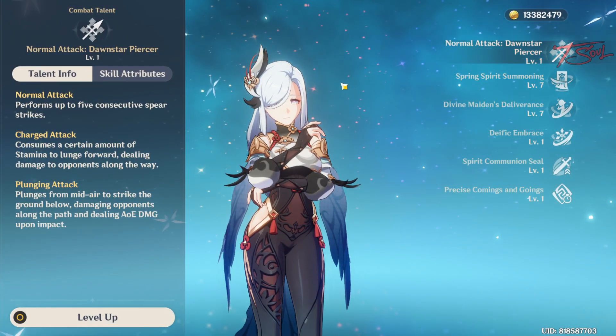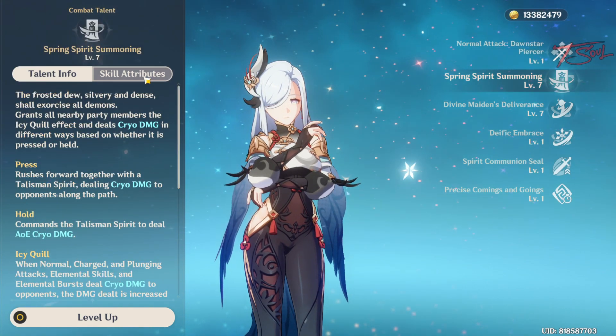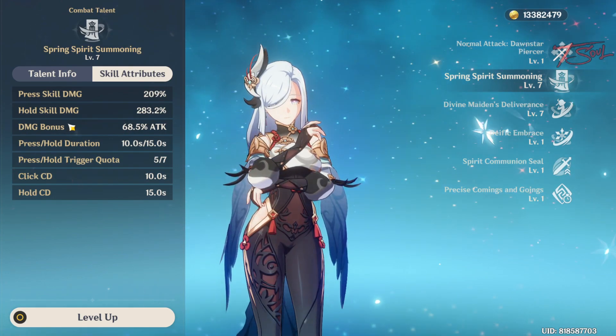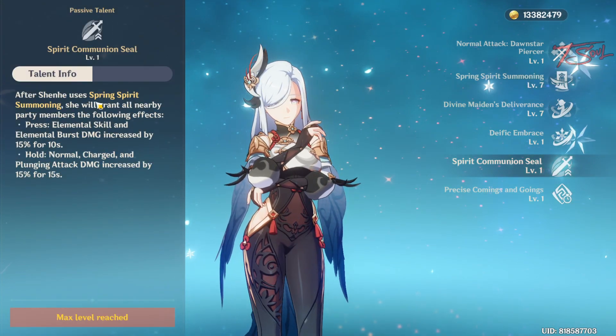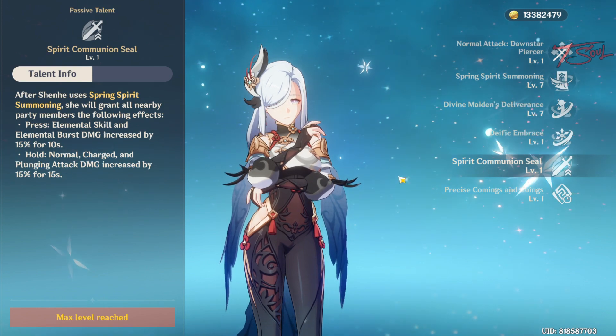Both of Shen He's abilities are great to level. Don't worry too much about her normal attacks. Her elemental skill gives every character on your team some icy quills, which increases the Cryo damage for a certain number of hits. In addition, her Ascension IV passive increases your team's damage even more, depending on if you hold or press the skill.